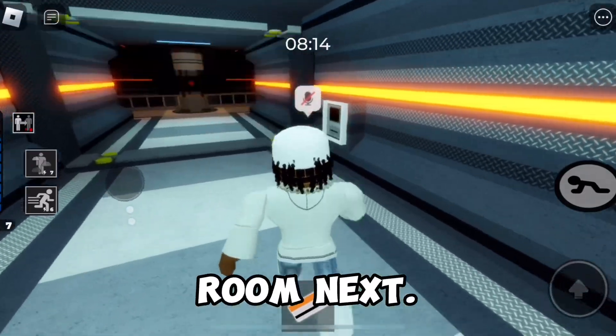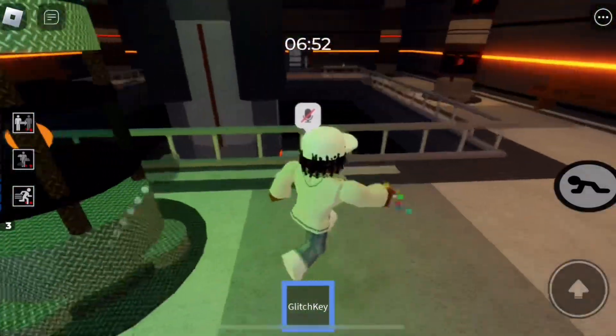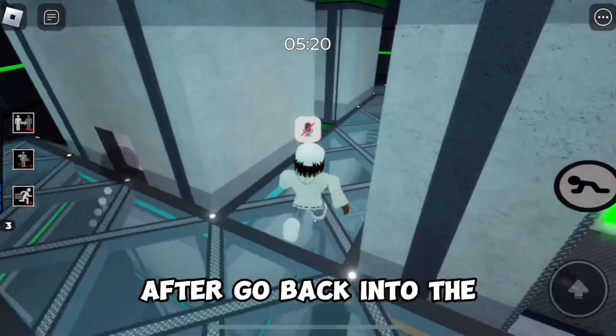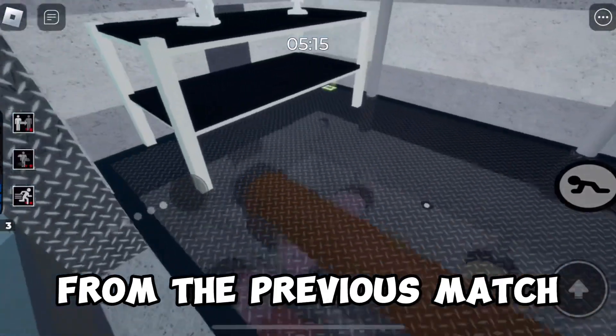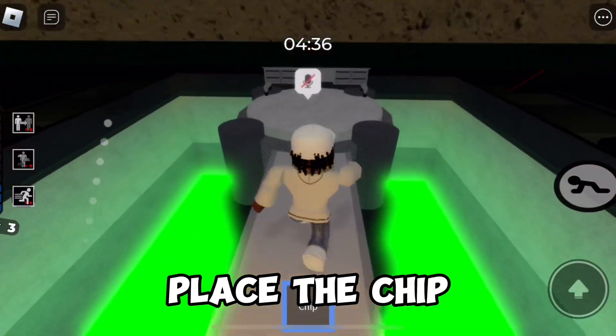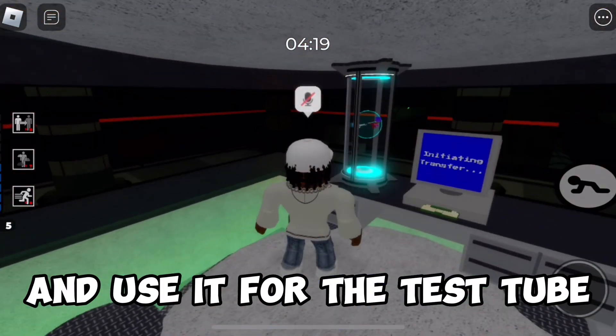Open up the orange room next. Use the glitch key on these four pillars — the middle will open up. After, go back into the green room; there will be the chip from the previous match behind the table. Pick it up and bring it into the orange room. Place the chip inside the computer and take the glitch key and use it on the test tube next to it.